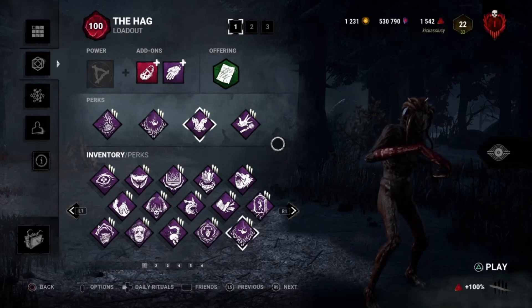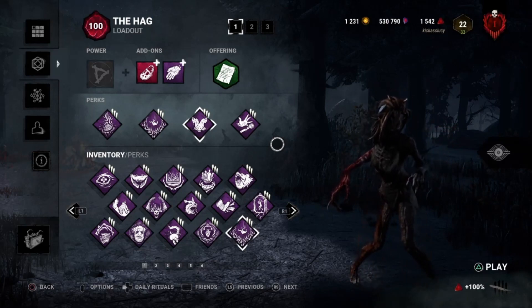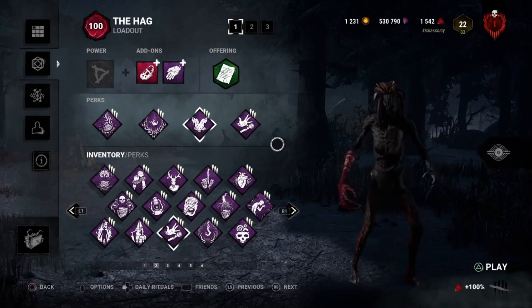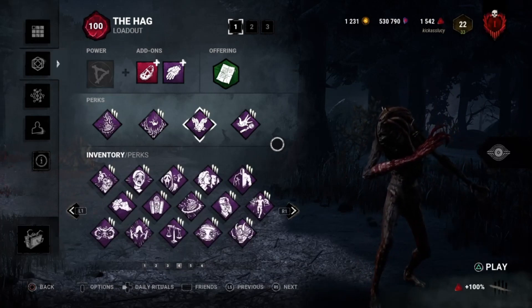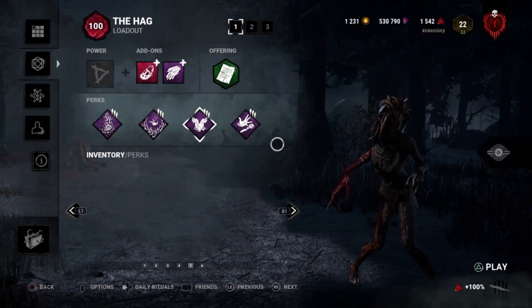Hence the name: Body Blocker Hag. With these add-ons you preferably want to be on an indoor map, as it's easier to control and there are more places to cut off survivors with traps. When I play normal Hag I spread my traps out a lot so I have time to teleport, but with this build you want the traps quite close together to corner survivors in a certain area.